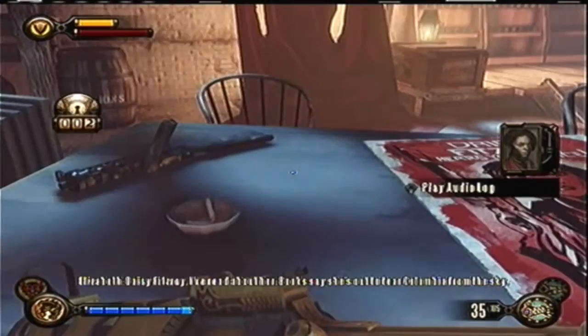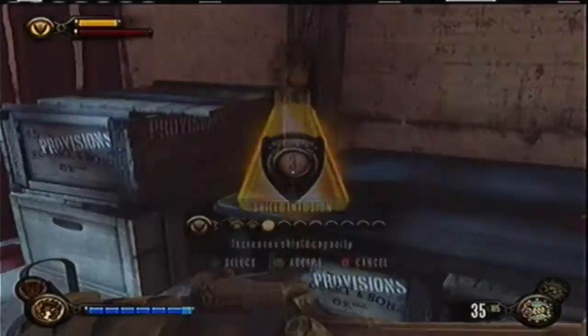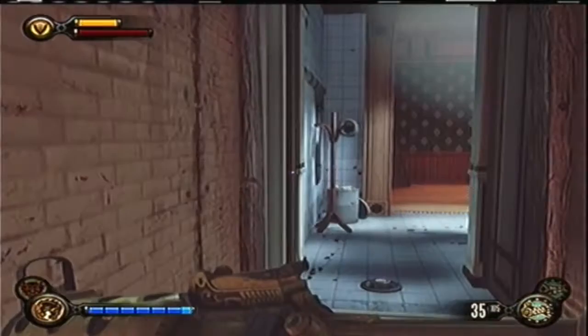The second one is going to be in the Good Time Club in Finkton. You will have to fight off three waves of enemies and then a door will open — this curtain right here at the stage.